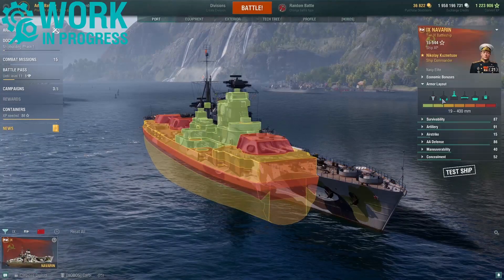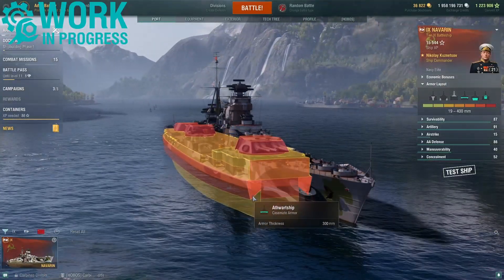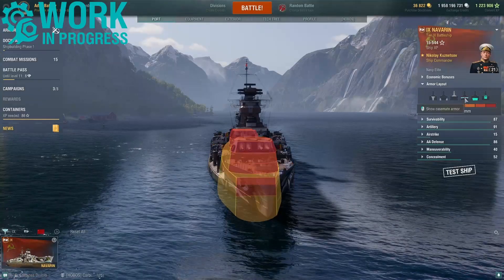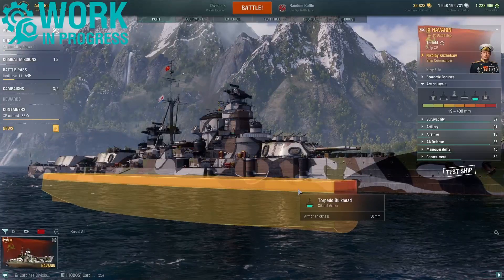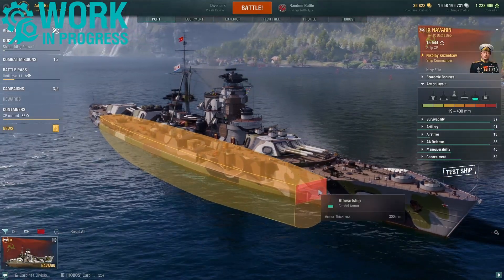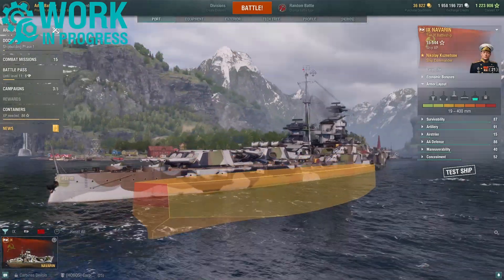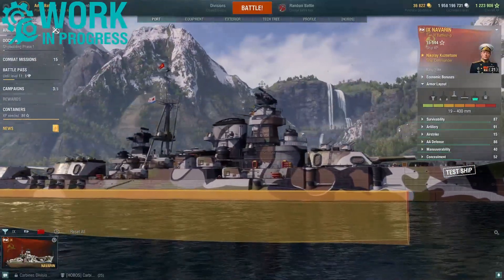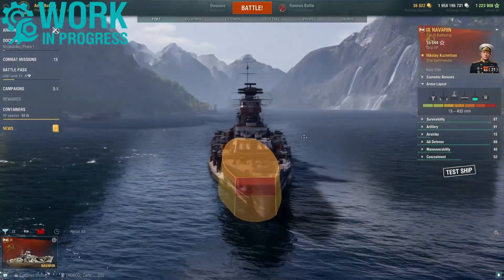Looking at the internal plating, there is an element of sloped plating on both sides. The citadel is slightly raised above the waterline at 50mm, and the deck is 75mm. The athwartship is 300mm at both the bow and stern. The citadel runs from the tip of the rear gun turret to just short of the tip of the front gun turret.